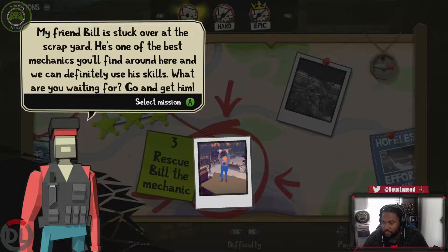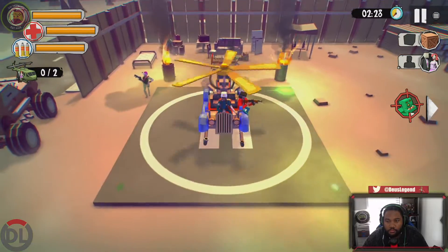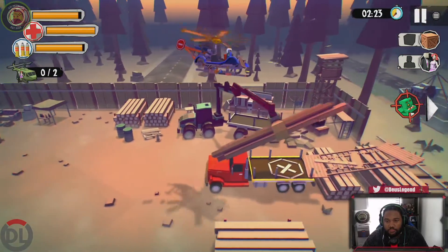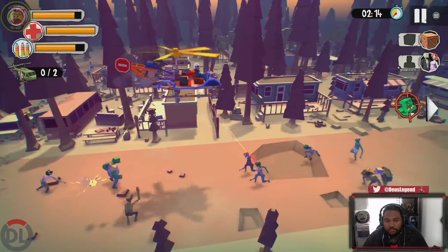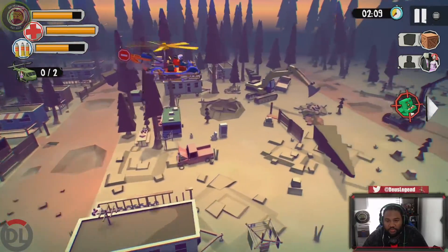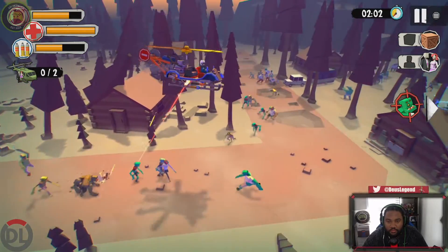He's one of the best mechanics you'll find around here and we can definitely use his skills. What are you waiting for? Go and get — alright pumpkin. Alright, here we go. The zombies! This game is one where you have to do some missions or whatever, avoid the enemies and stuff. Sometimes enemies drop resources — go on and collect them.